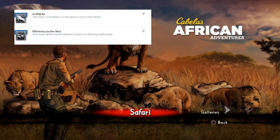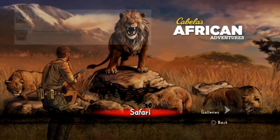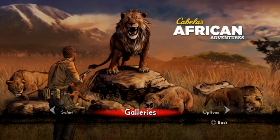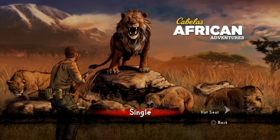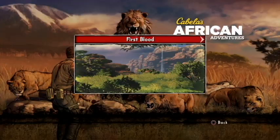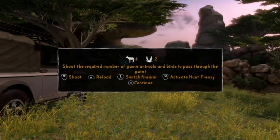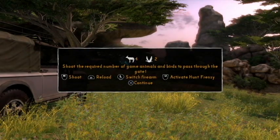Let's start with 'Efficiency to the Max.' Your first thing you are going to do is go over to your galleries and do First Blood — that's going to be your easiest one. In order to do this, you need to hunt all of the animals in between two gates.